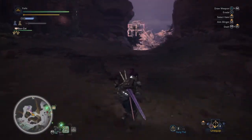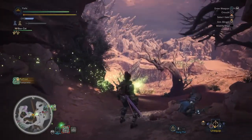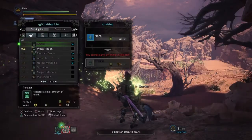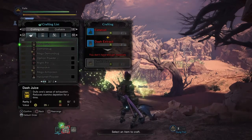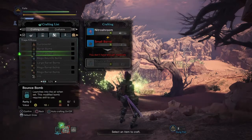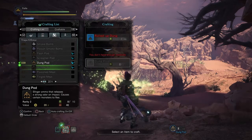Just wanted to get that out there in case there are any brand new hunters who might not know about dung pods and what they do. If you pick up dung in the field and it doesn't automatically convert into dung pods, you just have to go into your crafting list and set it to auto craft — which would be right here under traps and offense: dung pod.